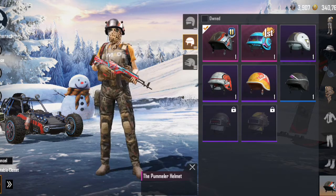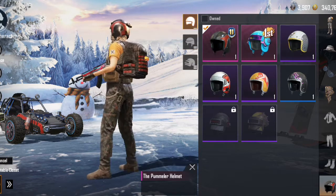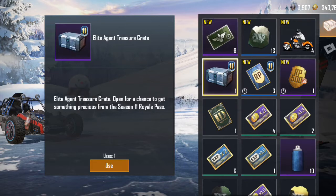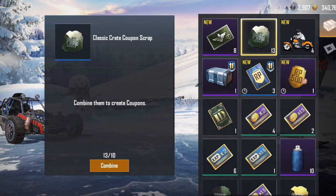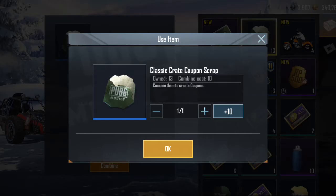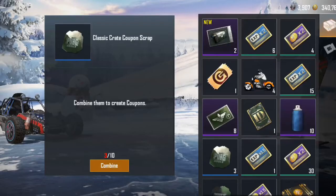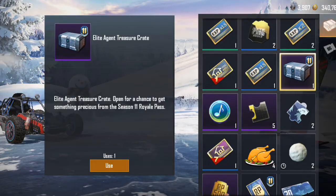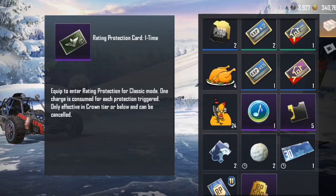We have a helmet skin which is very sweet — level 1, level 2, level 3. Level 1 looks like it has a crate that also combines. We have two classic crates and one snow crate. Let's open it and see the silver fragments from it.